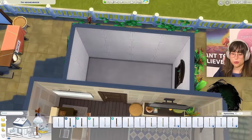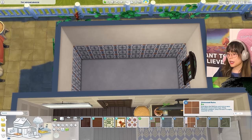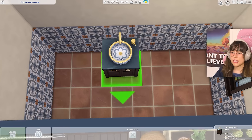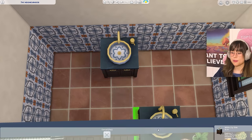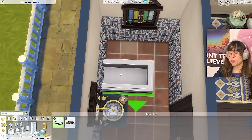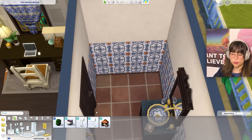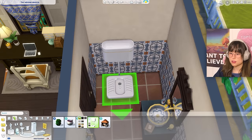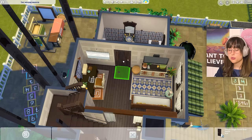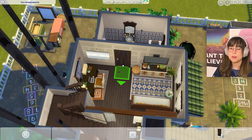For the bathroom: a funky wallpaper, warm flooring, a sink with nicky-nacks, a bathtub with towels squeezed in. For the toilet we have a squat toilet. Now checking doors — I accidentally put a base game door as a placeholder and realize I need to use pack doors.